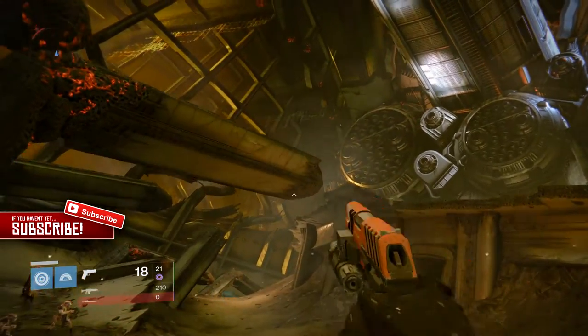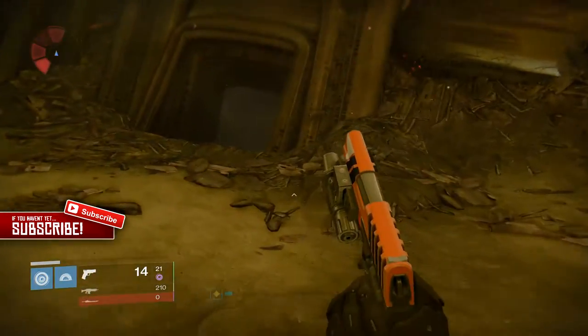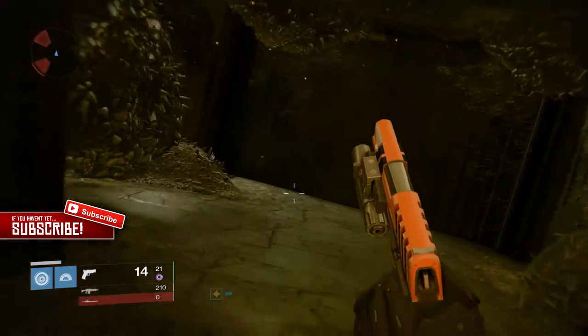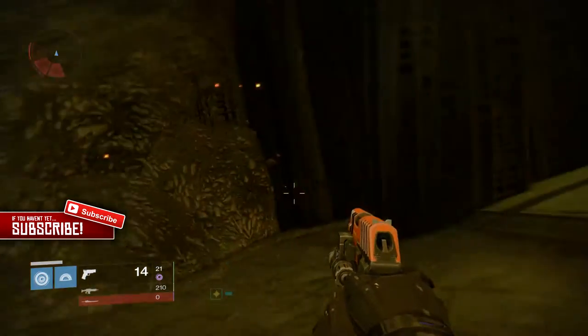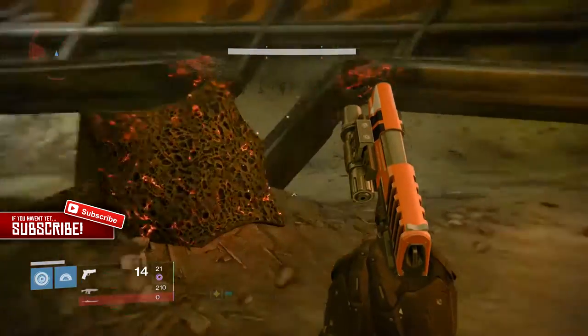Now once you're out of here, up top on one of these pillars a chest can spawn up there. So make sure you look out for that. Next you guys want to come in this little room and check it. It's usually not there, but sometimes it is, so make sure you guys check that out.